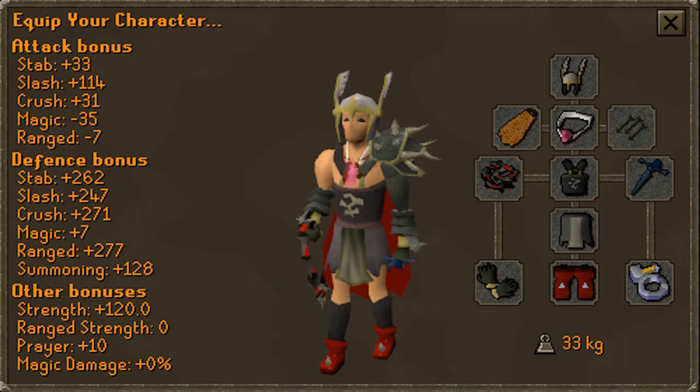Now moving on to cover the gear — as you see in the image, you generally just want to bring a good melee setup. This is the only recommended method for getting fast XP. The only item you may see out of the normal is the salve amulet. Since the zombies are undead, wearing this will give you a 15% bonus to your attack and strength. Getting your amulet enchanted by defeating Tarn Razor Lore will also add another 5%, giving you a plus 20% to your attack and strength bonus. Using void knight melee gear also further increases your bonuses.